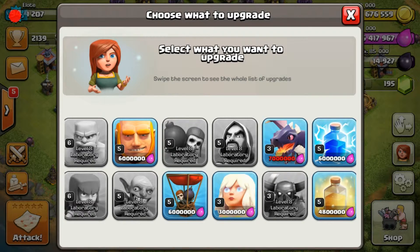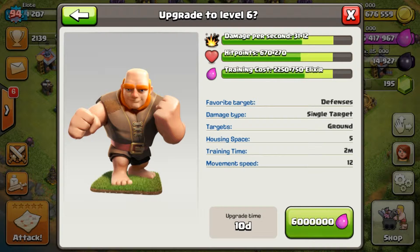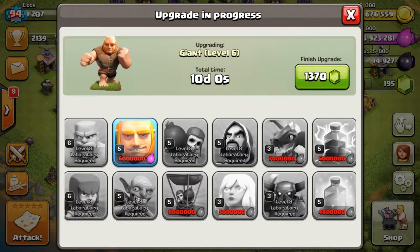I'm going to go straight for the Giants. I was going to wait to get enough for the Dragons because that's what I use, but we're literally 600k away so that's going to be a while, and we might lose some loot when we get attacked. So we're just going to do the Giants to level six — this gives us an extra 12 damage per second, 270 extra hit points, and it's going to cost 750k more elixir. This is a 10-day upgrade, which is completely worth it. Why not use all the elixir — we don't need it anyway. Boom, 10-day upgrade right there.